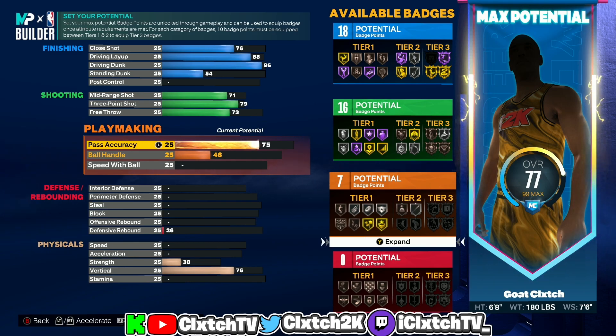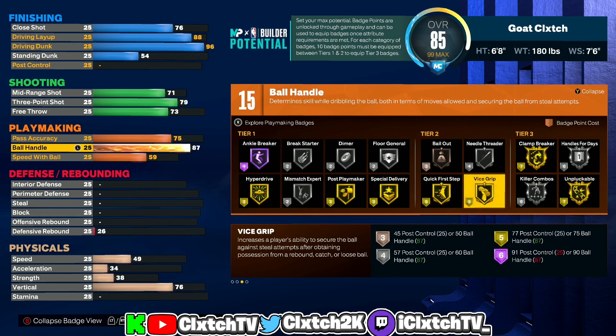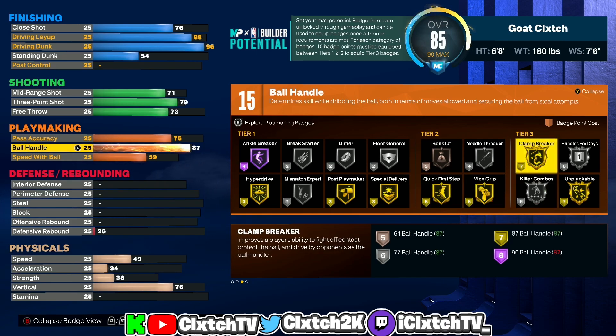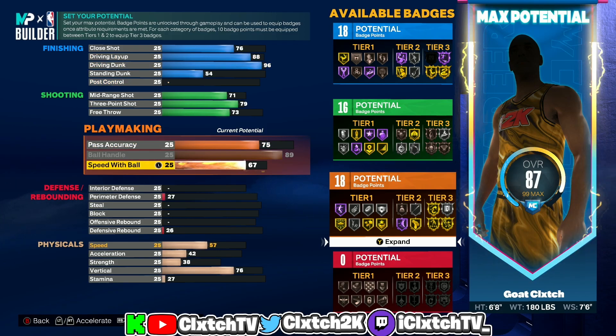Moving on to playmaking: pass accuracy is going to be 75 — this unlocks the LeBron James pass style, the best passing style in the game. For a guard build I'd never recommend going below 75 because your passes will be slow. You could go up to 80, just don't go too high or it will give you a different build name. Ball handle we're maxing out — 89 ball handle gives you hall of fame quick first step. If you go 87 instead of 89 it gives you a completely different build name, so you actually have to go 89. Speed with ball: you don't need anything higher than 75 — that's all you need for the Michael Jordan dribble style.